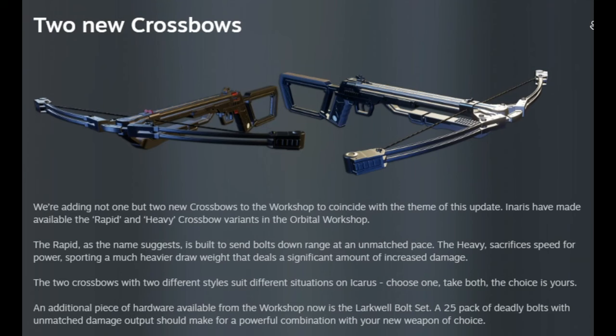We have two new crossbows and a new set of crossbow bolts to go along with them. Both of these crossbows will be available in the workshop, and each crossbow has a special trait. The first one is a fast-firing but lightly hitting crossbow meant for sending as many arrows downrange as fast as possible. The second crossbow has a much slower firing rate but does heavy damage to anything it hits. There is also a 25-pack of bolts that can be purchased from the workshop.